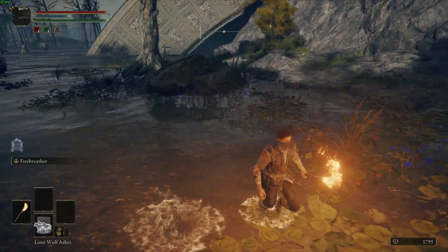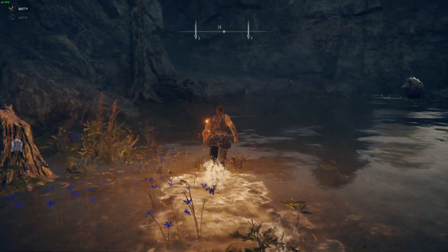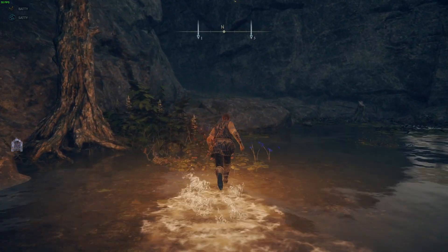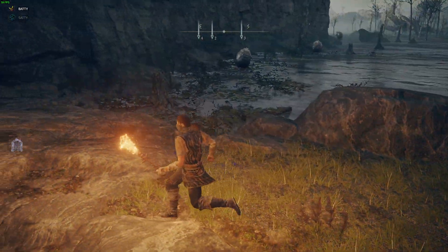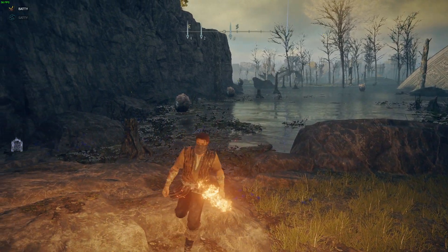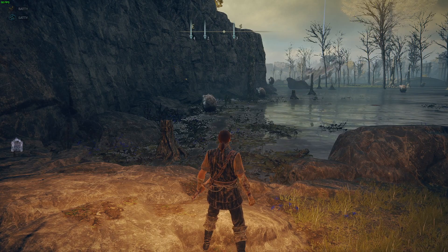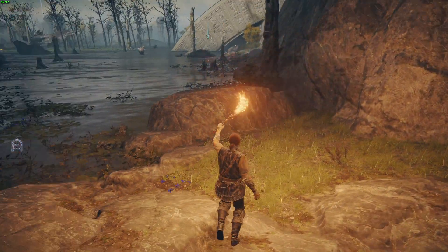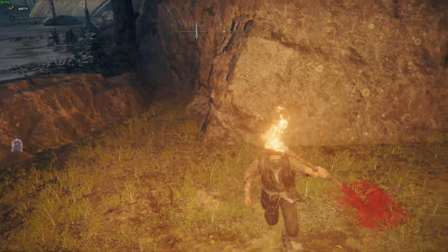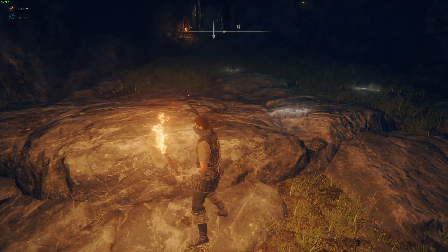Before we couldn't even see the - like, we saw a bit of the crab's reflection, but that was mapped tracing though. That's pretty cool. So I'm guessing Elden Ring uses reflection ray tracing, and that is it. We definitely don't have shadows or lighting effects, because my character should be casting a shadow on the ground at the moment with the torch above his head.